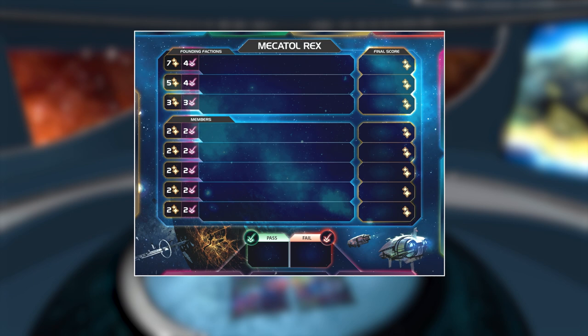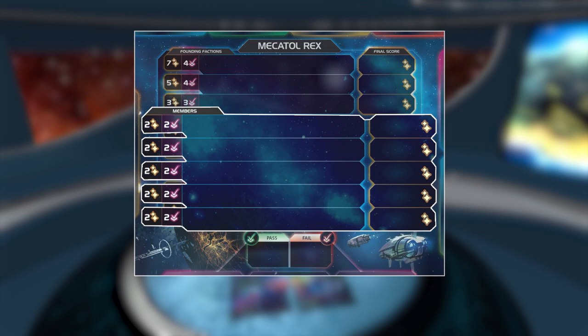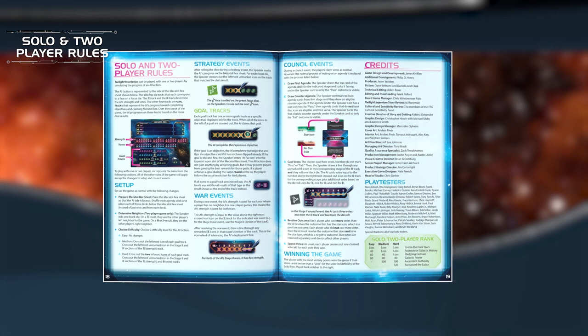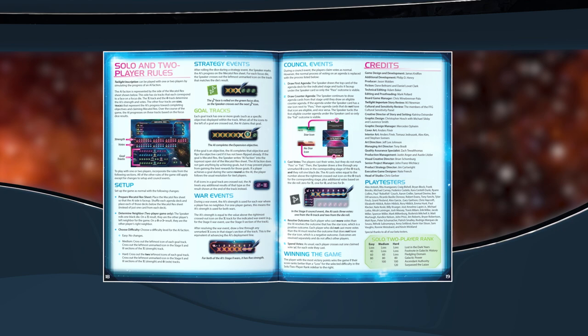When playing a game with three or more players, use the side of the sheet with the members section. If you're playing with one or two players, use the side with the AI opponent. While everything covered in this video applies to a game group of any size, the rulebook includes a section of additional rules for solo and two-player games.